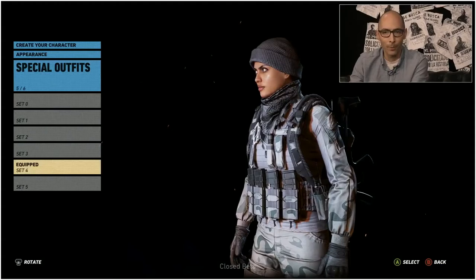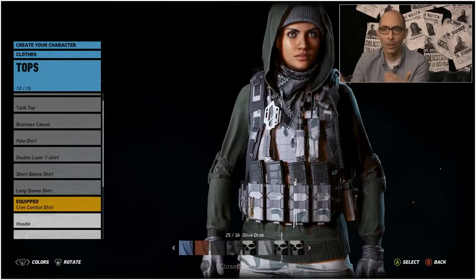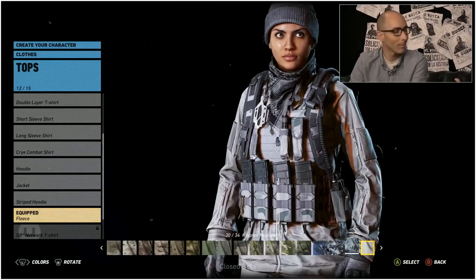Once you're satisfied with what you want to do, and if you don't feel inspired, there are also templates or presets that you can use to create your character. You get quite a lot of options — millions and millions. So you can really create your own Ghost.